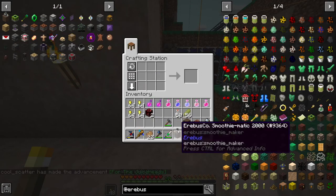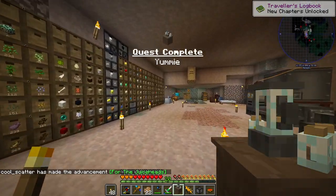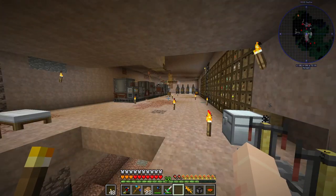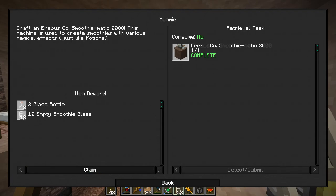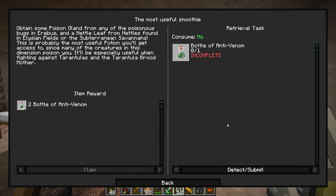Yeah, I did slash home shortly after ending the last recording. The leech stayed on me, but then after a re-log it went away. So I'm not sure if that was intended or what. Obtained some poison gland from any of the poisonous bugs, and a nettle leaf from nettles found in there - the most useful potion, anti-venom. Many of the creatures poison you - tarantulas and the tarantula broodmother. So I'll keep an eye out for poison glands and nettle leaves.